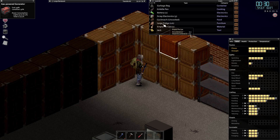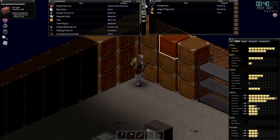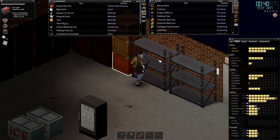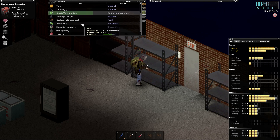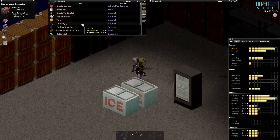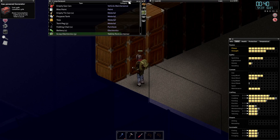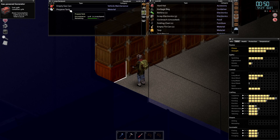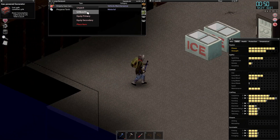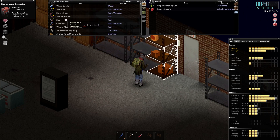Maybe put all the useless stuff here - like paint, tent pegs - things we don't really know any use for. I mean, you can make a tent with them. Hard hats we'll have to figure out. We'll take anything that isn't weapons, tools, or equipment. We might have to put all our furniture somewhere. Here's like a garden area. We have a large fridge. We'll put the garden things here for now - just organize them here before throwing them elsewhere. We can get rid of the propane tank and gas can, just throw them here to get more inventory space.